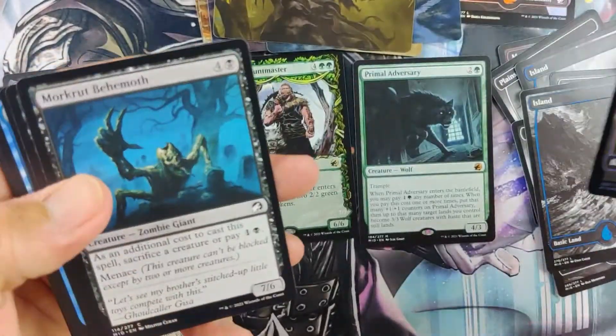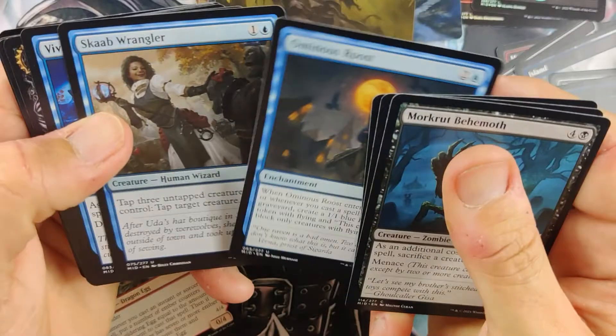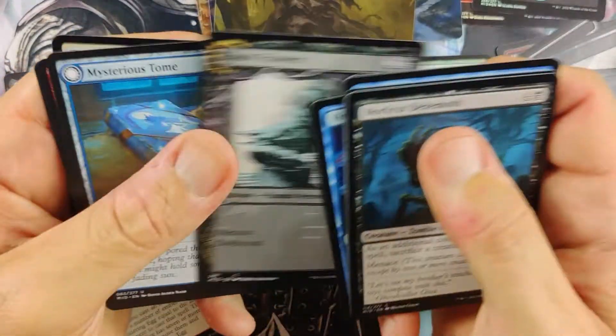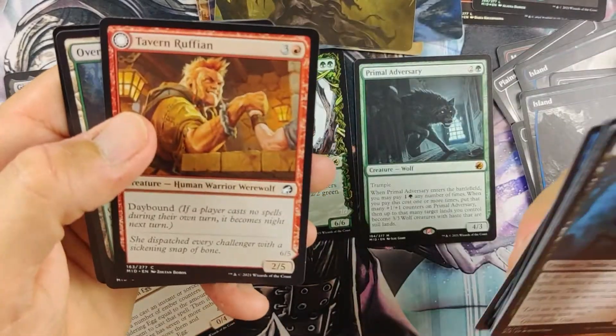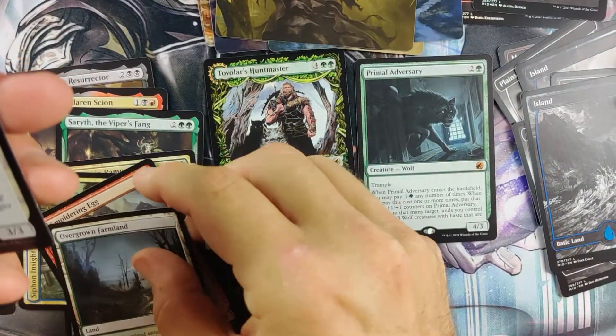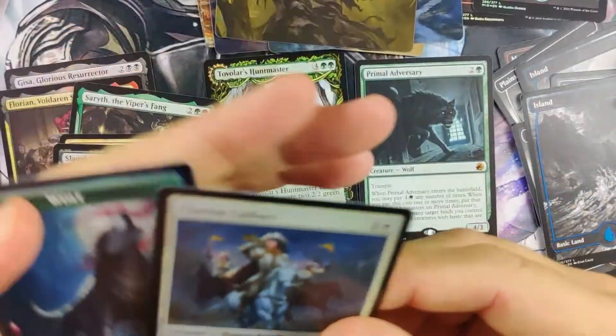We got a Foil Planeswalker at least. I'm starting to heat up. Ominous Roost. Shady Traveler. Got a Tomb. And I am getting heated up — got a nice land there. And a wolf.